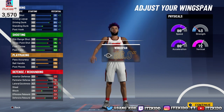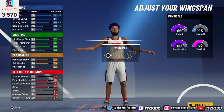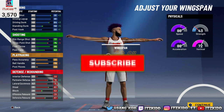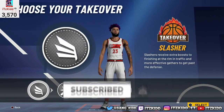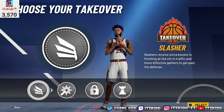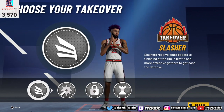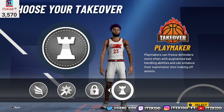At 96 overall on this build you unlock the pro dribble moves, and you also get an 85 driving dunk at 96, so you'll be able to get elite contact dunks. This build can get all the contact dunks and all the dribble moves — it just gets crazy. At 99 overall I'll show you guys the updated video so you can see what my build looks like with the 99 stats. It's the best build in the game by far — people will not know how to guard you.